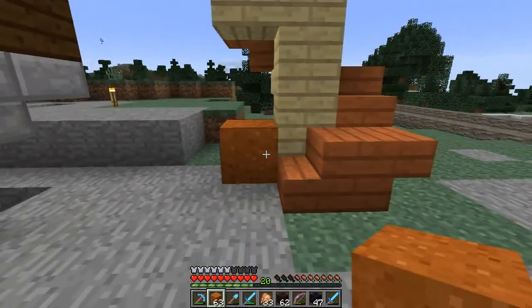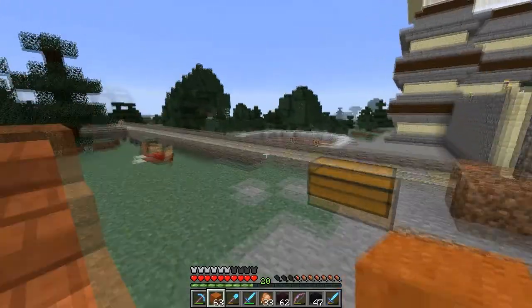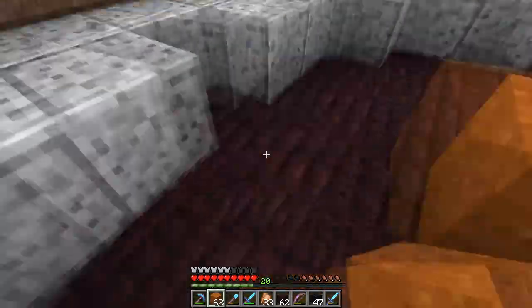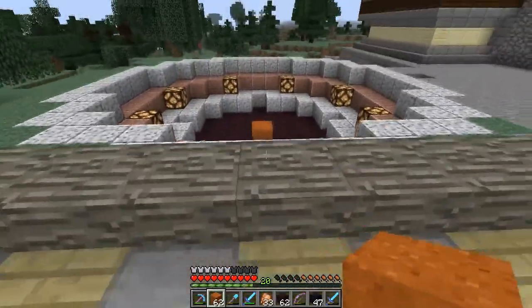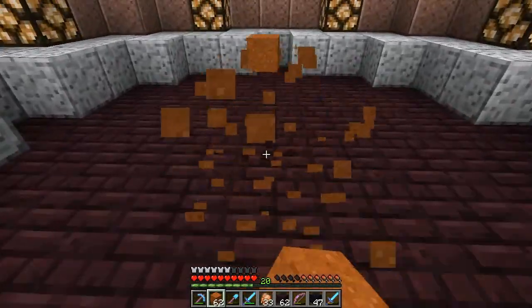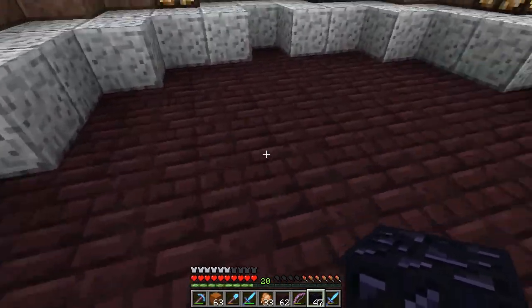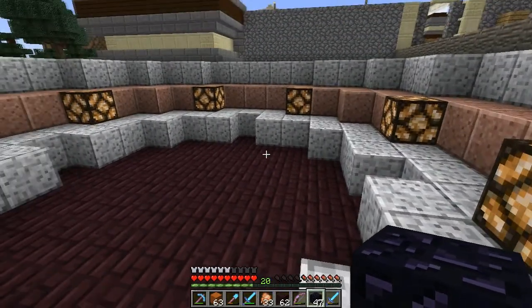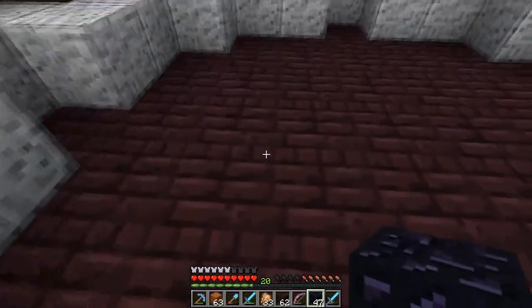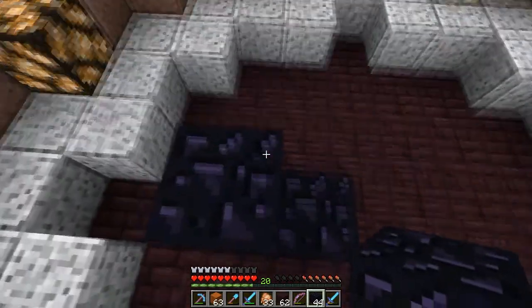Yeah, it works okay with regular sand, but with the colors I have right now — not very good. Let me just pop one down so you can see — it looks so much more orange than all the other colors, it just doesn't work. Anyway, back on subject — how about a portal? I can't remember if you can get away with non-square portals just yet. I think you can — I will see, let me try real quick just to see.